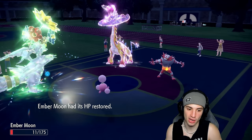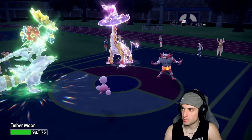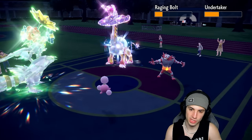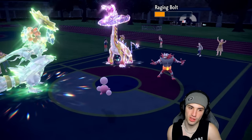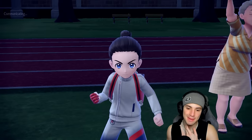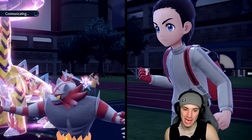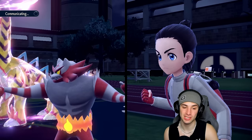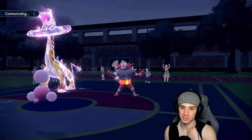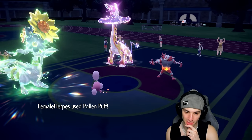I kept that Incineroar under Encore the whole time. I only used two Sleep Powders and they were much needed — I definitely could have used more late game but I try not to spam Sleep. Heat Wave flies and deals damage, then another Pollen Puff to keep Reshiram alive while Incineroar stays Encored. They should just cancel the match — we played this one so well. Great play from both sides honestly.